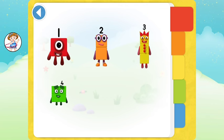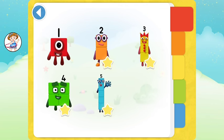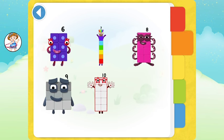Hello! Your very own Numberblock sticker book — orange level two, yellow level three, green level four.